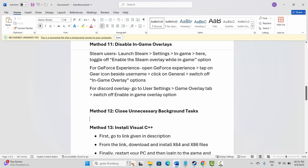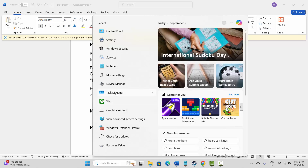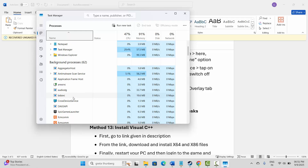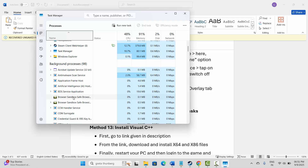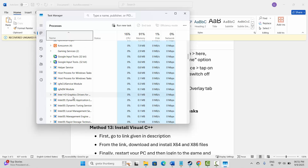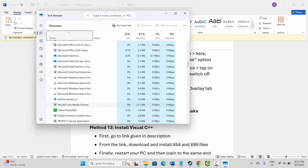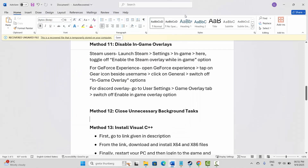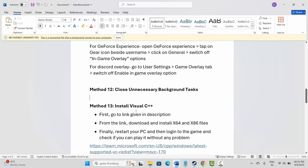Next solution is to close unnecessary background tasks. Go to Windows Search, search for Task Manager. Under the Processes tab, find apps that are consuming high resources and are not needed. Select them, right-click, and click End Task. This will close the apps running in the background. After that, launch the game and check if it helps resolve the issue.